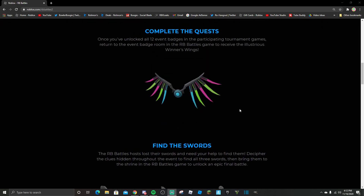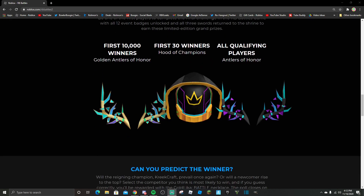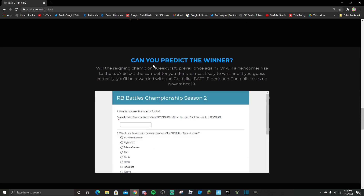You can also get these two free items. Complete the quest, find certain different games. Here it is — for the first 10,000 winners, first 30 winners, and all qualifying players you get all these free items. If you're in the first 30 or first 10,000 you get extra, but this one everyone gets if they qualify.